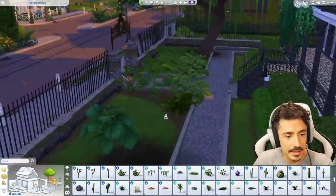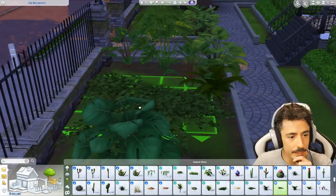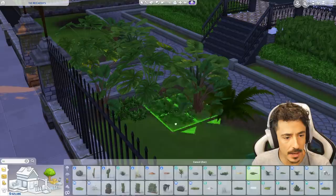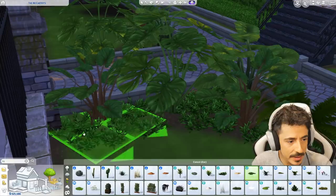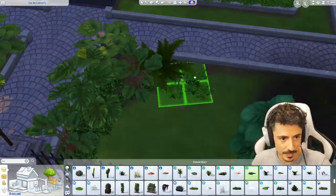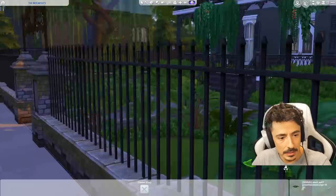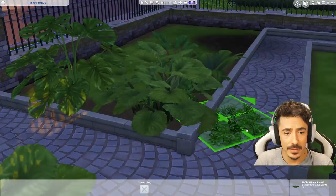Another one over here as well. I do need some kind of low-level ivy or something just to be on the ground — actually no, it needs to look a little bit more tropical. These ones are from Island Living, they're in debug. I just think these would look nice just at the bottom, in places where the earth is a little bit too earthy. It would just add a nice little bit of detail at the bottom and I'm for that.